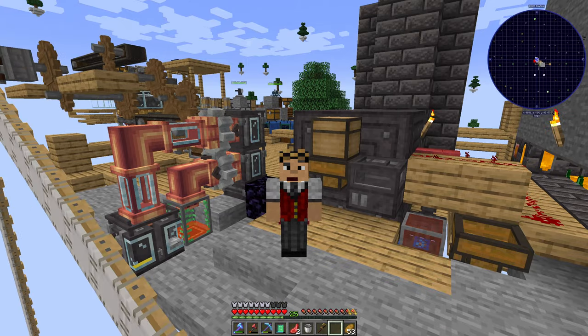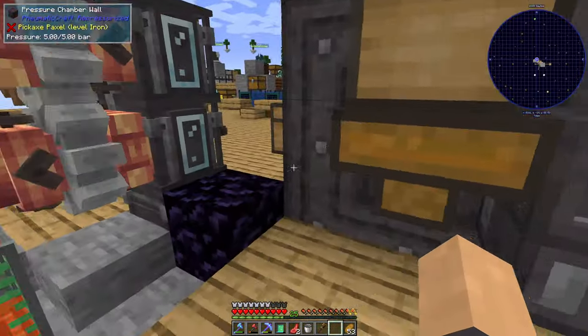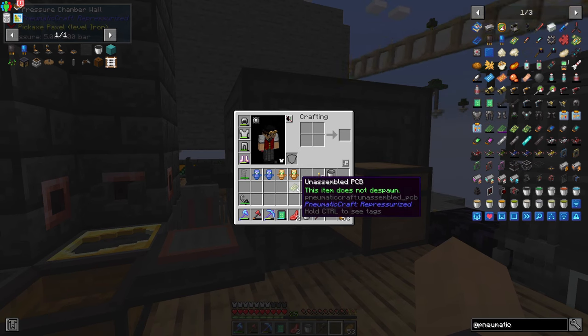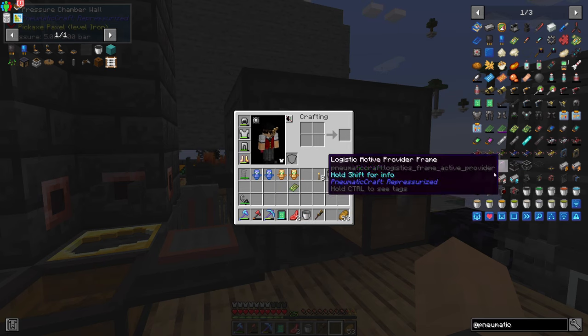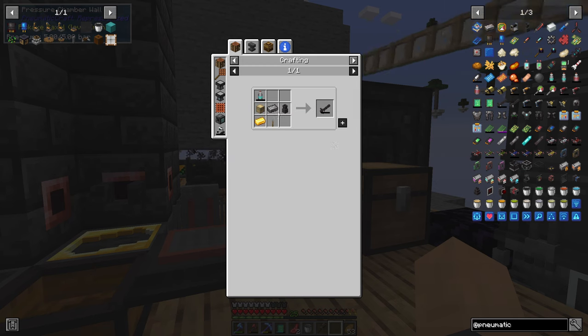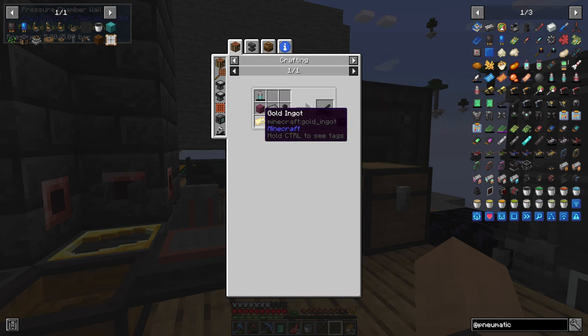Hello everyone and welcome back to Skyopolis 5. In the last few episodes we have been working on new MatterCraft and we've made our way up to an unassembled PCB, which was the main and hardest component I needed. My goal for the end of this episode is to have a minigun because I think that would be really fun. Looking at this, I don't even need a PCB for a minigun — that was for the arm. So we'll get started on that.